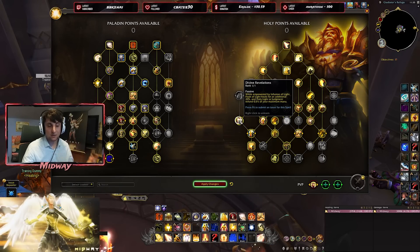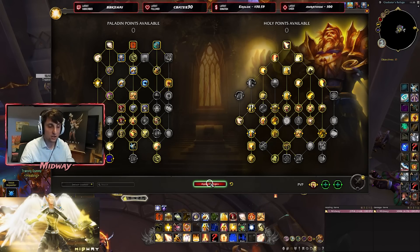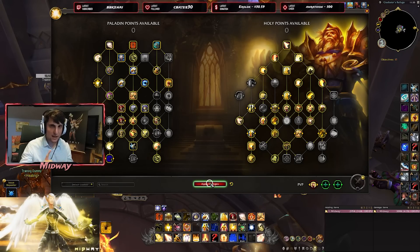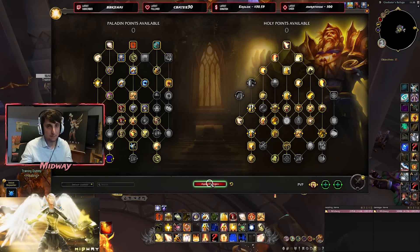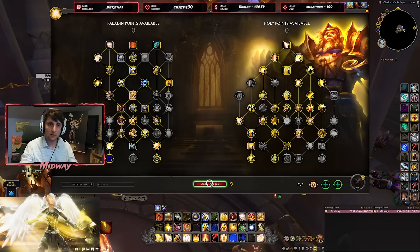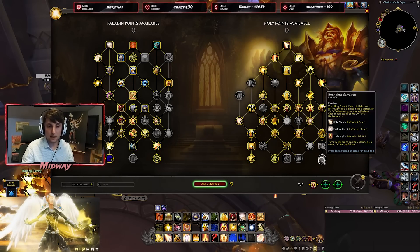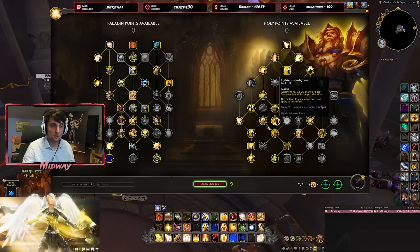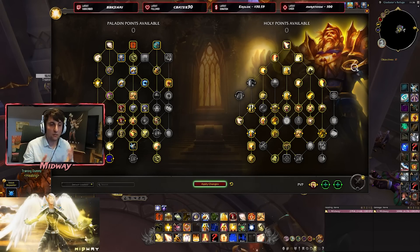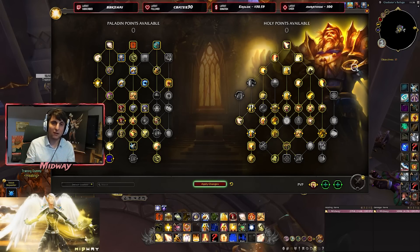Blizzard also buffed Flash of Light and Holy Light. The idea seems to be that they want us to have gaps in our rotation — that's why they've removed Crusader Strike's second charge, so we can actually use our healing spells: Flash of Light, Holy Light, and Light of the Martyr. Whether those fit in our rotation is something we'll figure out in a gameplay video, where we go into a dungeon and test out a build with some of the new talents. For now, that's about it — if I missed anything important or new, let me know and I'll cover it in a different video. Hope you enjoyed this look at the new version of Holy Paladin for 10.1.5!